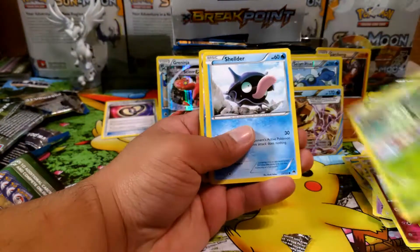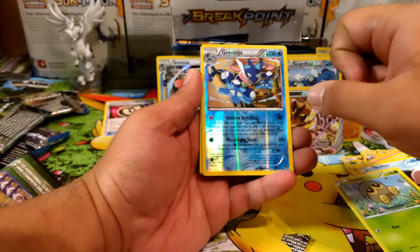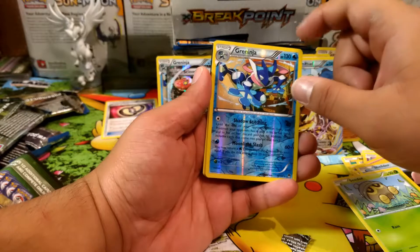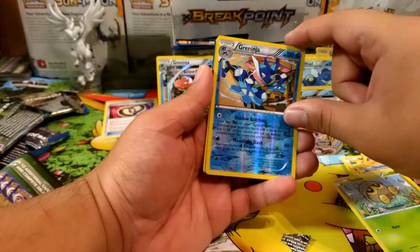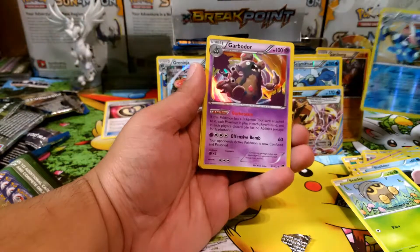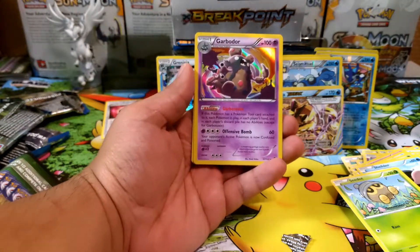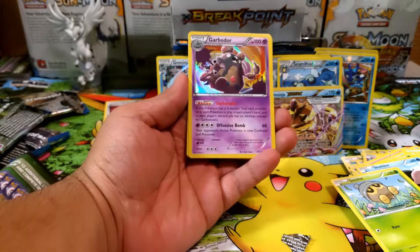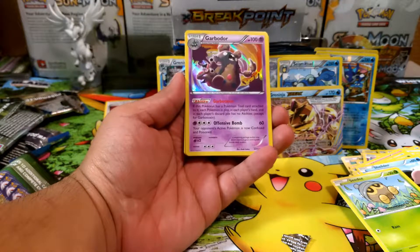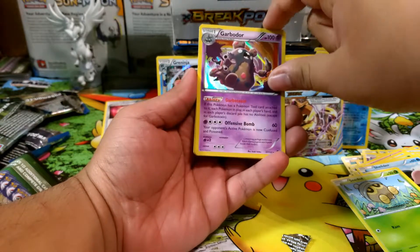We have a Clefairy, Froakie, Chikorita, Shellder, and a reverse Greninja. I hate you, Greninja.